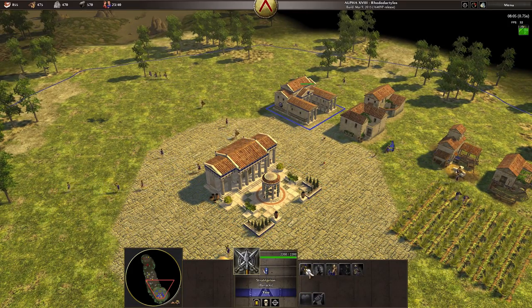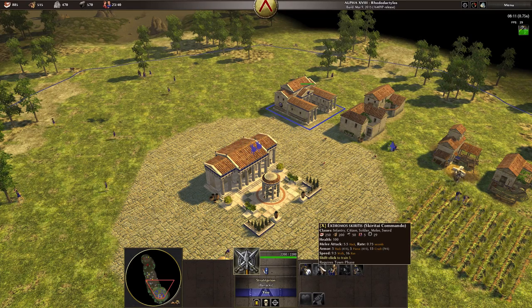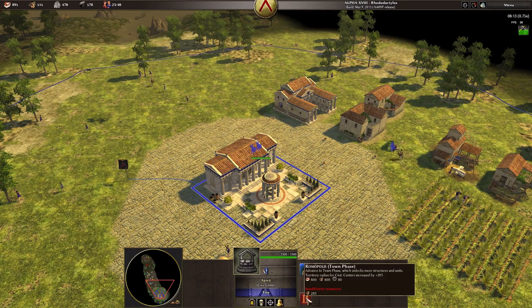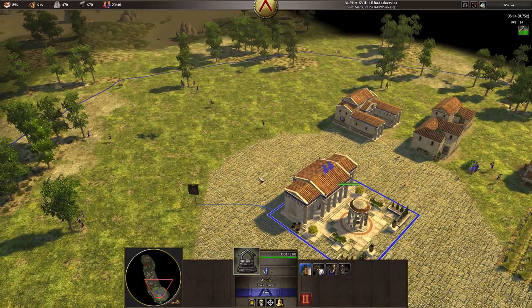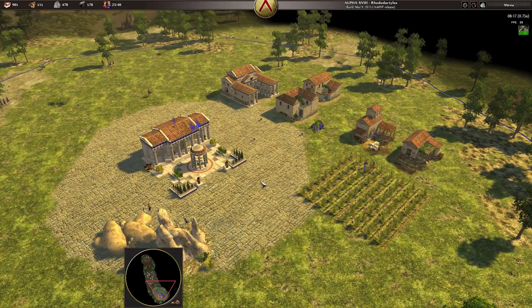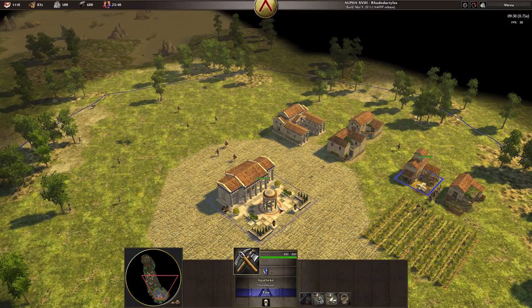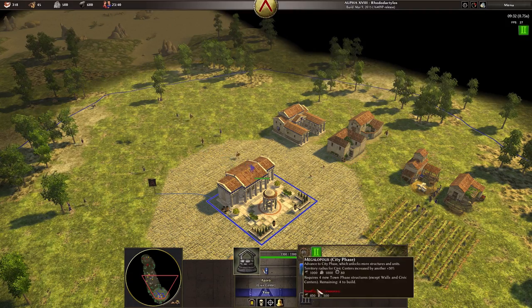I'm going to start building some military units. These unit types aren't available at the civic center, which is why it's good to build a barracks — you can also get upgrades down there. Some require the town phase. We need 283 wood. After getting the lumber upgrade I got enough wood, so I'm going to go ahead and upgrade into the town phase.